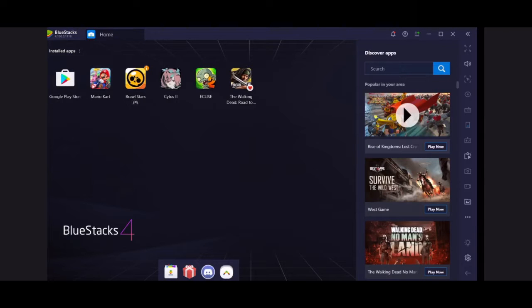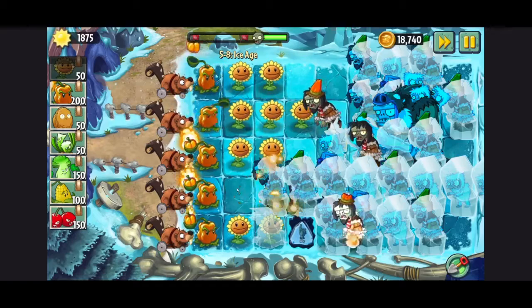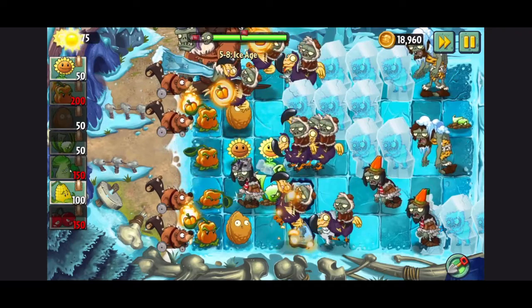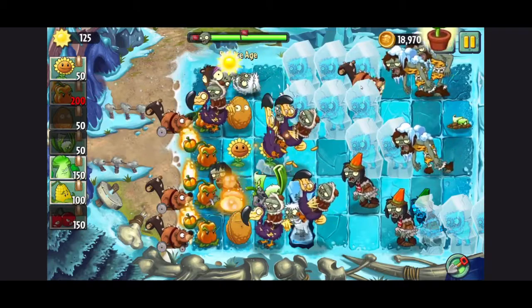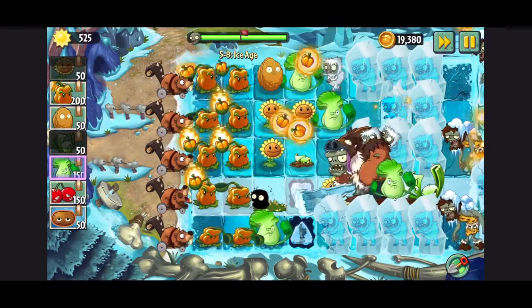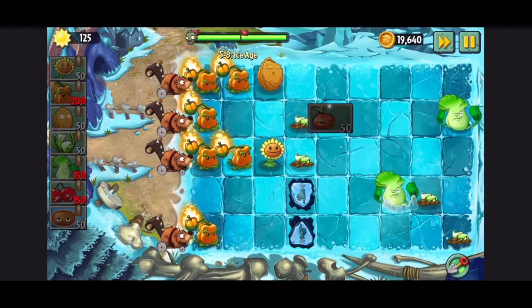My game just randomly crashed. And yes, I have Plants vs. Zombies 2 on BlueStacks. Back to 5-8 — on my first attempt, I didn't bring hot potato and I realized that unfreezing stuff is kind of important. The second time I brought hot potato, and I won. In my notes I said that the level was really hard.